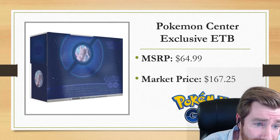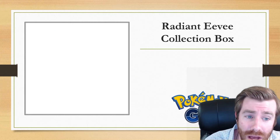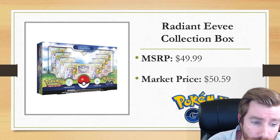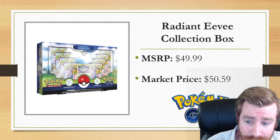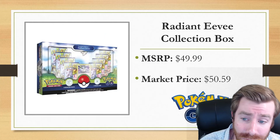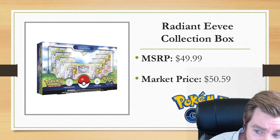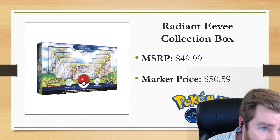In addition to the Pokemon Center exclusive ETB — which if you didn't pre-order you're probably not going to get at MSRP — maybe you could still get a copy of the Radiant Eevee collection box. MSRP is $49.99; it is sold out on the Pokemon Center right now, but I've been seeing them locally stocked at Target, Walmart, and Barnes & Noble. The market price is already going above MSRP, and one of the things that makes this product really cool is there's an Eevee playmat inside, plus codes to get shiny Eevees in Pokemon Go, which gives it crossover value. My recommendation would be the Radiant Eevee collection box.